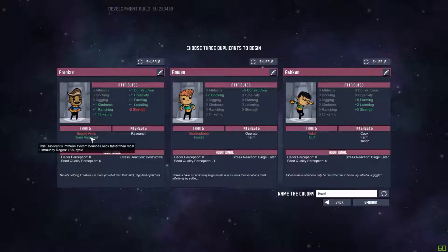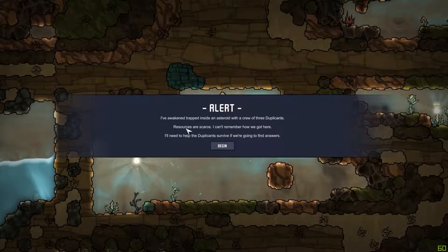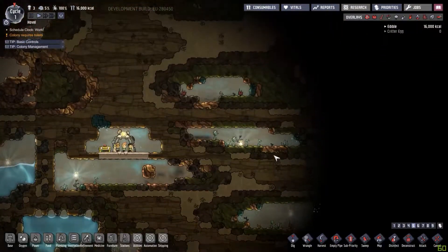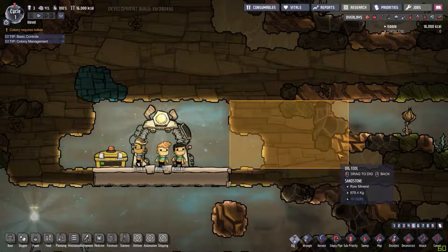You start out and have to pick your people. If you're just starting, go ahead and ignore all that because it's not something you really need to get going. The intro says: 'I've awakened, trapped inside an asteroid with a crew of three duplicates — that's what they call our little people. Resources are scarce. I can't remember how we got here. I'll need to help the duplicates survive if we're going to find the answers.' You start off pretty bare minimum, and the first thing you're going to want to do is just start digging.